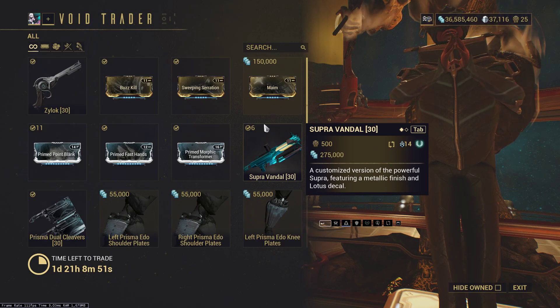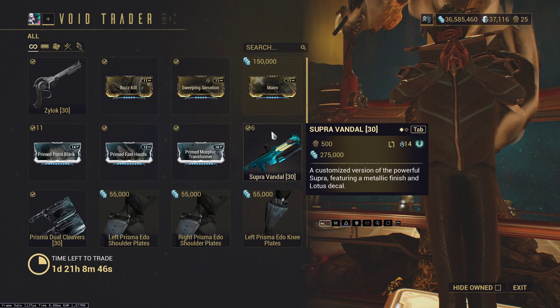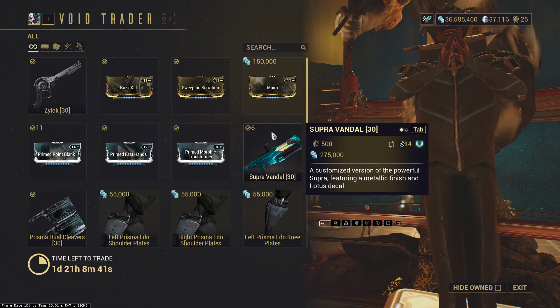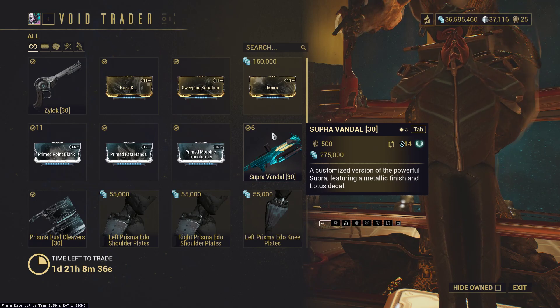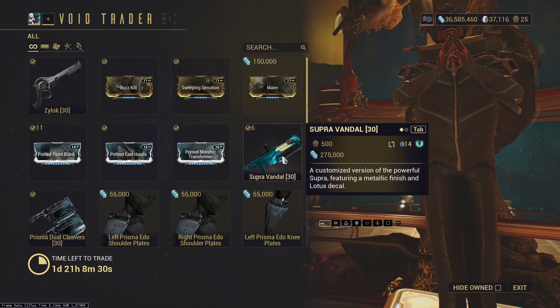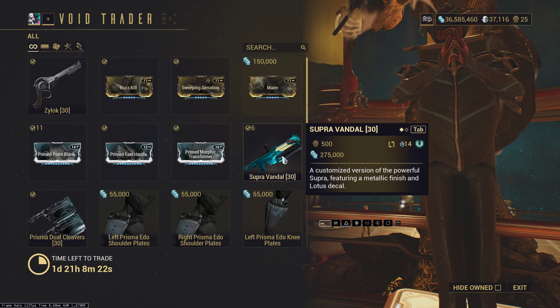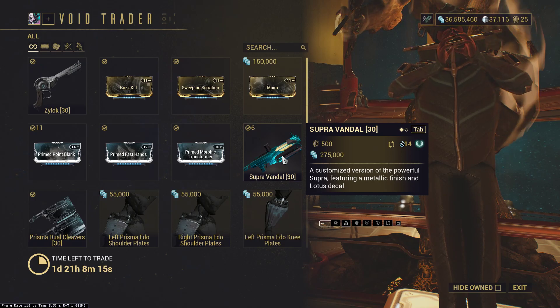Supra Vandal — this is legitimately one of the best weapons in the game. Get this; there's no question about it. The only problem is it has MR14, so you can't even buy it unless you're already MR14. It's one of the best weapons in the game. It has a Maim proc and high crit, and the Maim proc mod also gives you status, so it winds up being a crit-hybrid status monster.